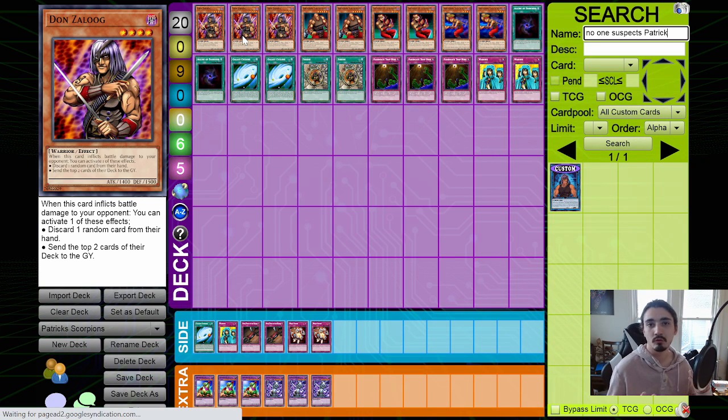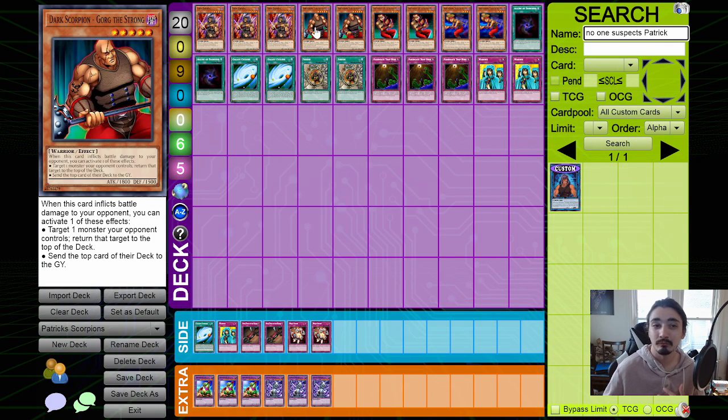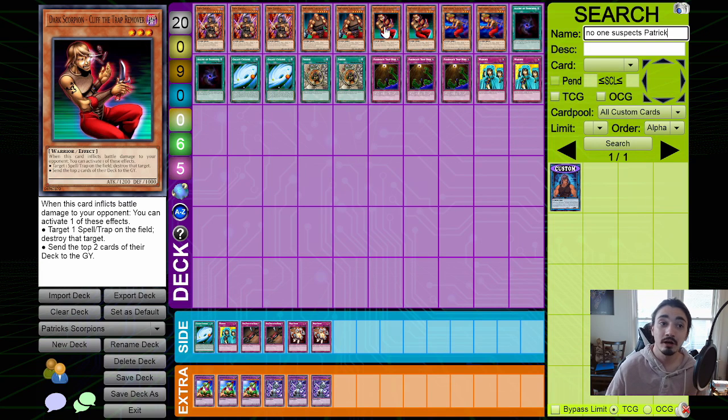You're kind of slowly milling your opponent out, or just controlling the board with their effects. The other one that's really played is Gorg the Strong — this is my favorite, probably one of the best ones. When he inflicts damage, you can target a monster your opponent controls and return that target to the top of the deck, or send the top card of the deck to the graveyard. This kind of soft-locks your opponent in a weird position, and it punishes people who are on Waking the Dragon with a set backrow they can't activate — this card just keeps putting that card back on top of the deck.